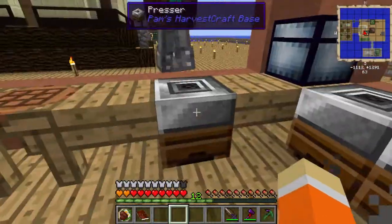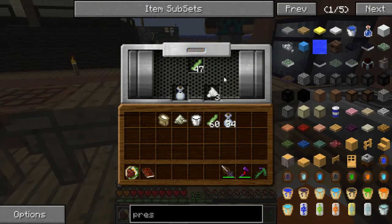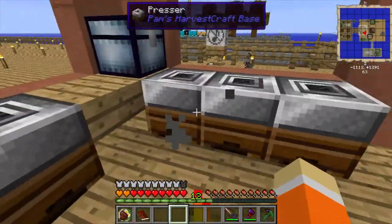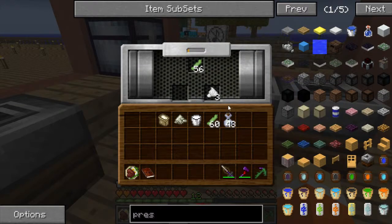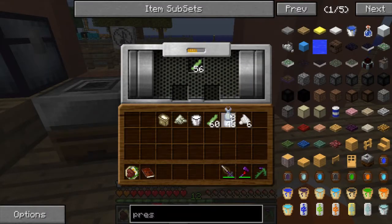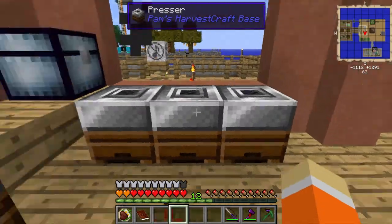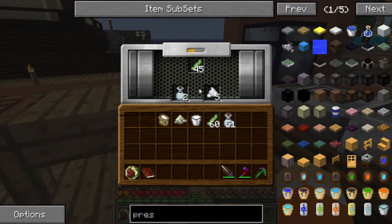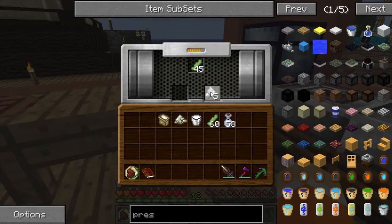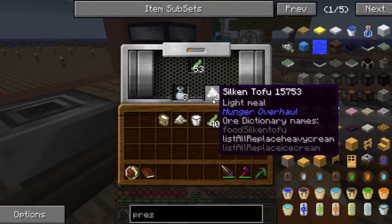What are all these machines? They're all the same machine - they make tofu and soy milk. We're going all natural! Could we automate that? Probably - just tell it to export stuff and then import stuff. He has to automate everything, it's like an obsession.